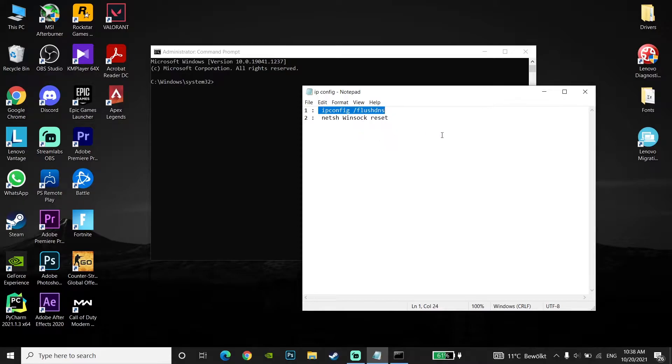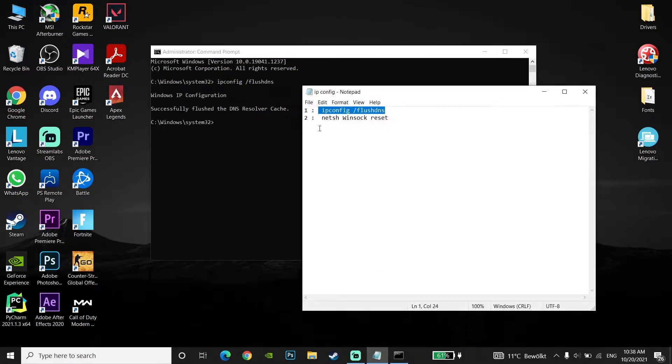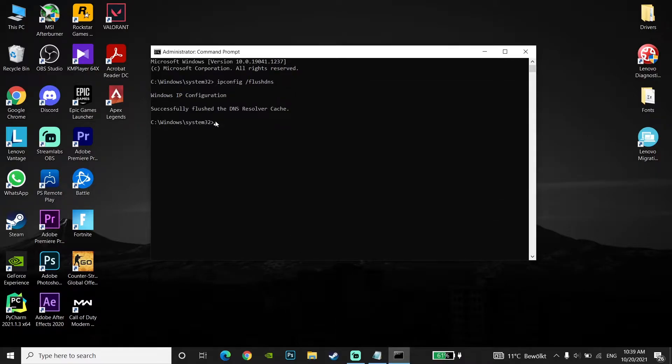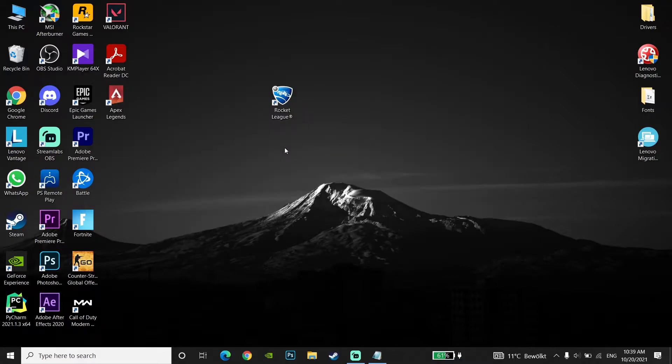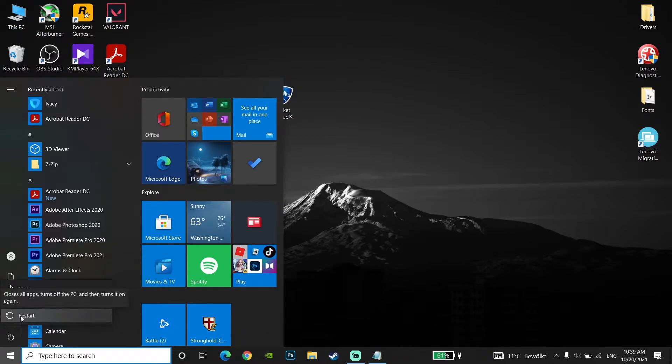Go back to the CMD window, right-click your mouse and paste the command, then press Enter on your keyboard. Now copy the second command from my description, go back to CMD, right-click and paste it, then press Enter. Type 'exit' and press Enter to close CMD.